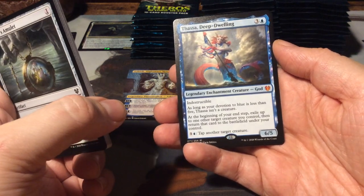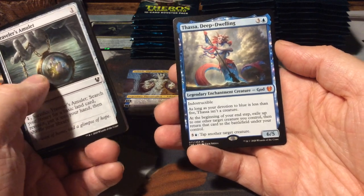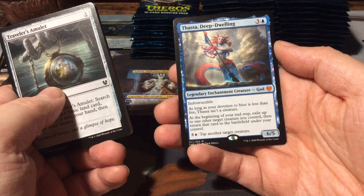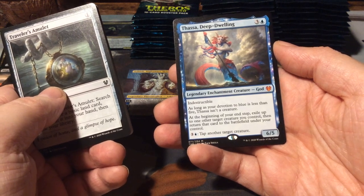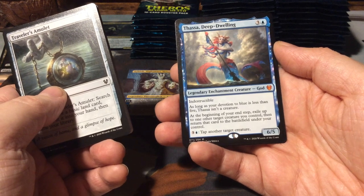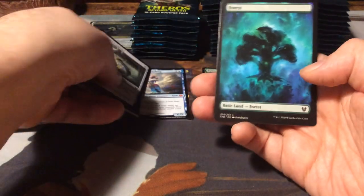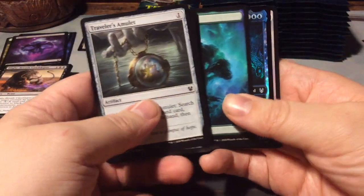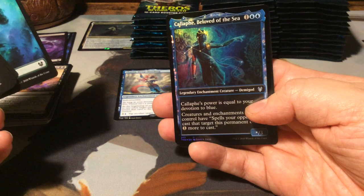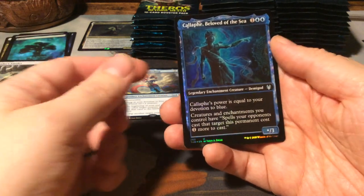As long as your devotion to blue is less than 5, Thassa isn't a creature. At the beginning of your end step, exile up to one other target creature you control, then return that creature to the battlefield under your control. And for 4, tap another target creature. And we have another Forest Nyxland. And - oh nice, look at that - this is one of the constellation cards!